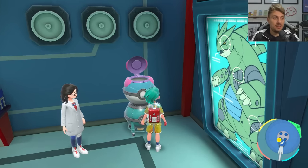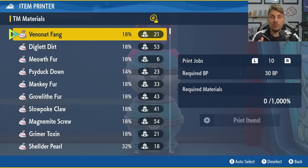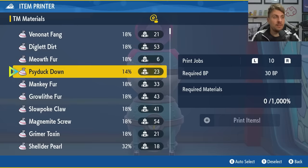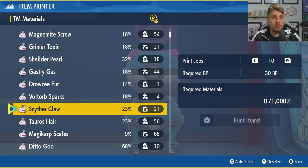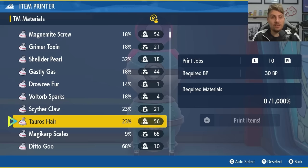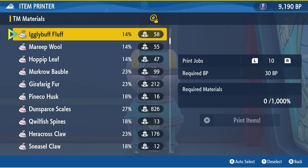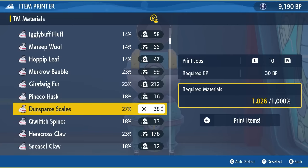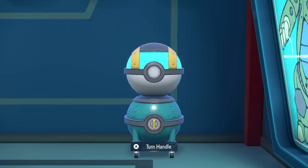Once you've upgraded the machine, it's very easy to use. Speak to Reese, say you want to do a print job, and you're presented with a list of all the Pokemon materials you've collected. They all have different weightings and you need to make up 100% per job. I look for materials I have a lot of — I had plenty of Dunsparce Scales, so I used those primarily. For 10 print jobs, you need 1,100% worth of materials total, costing 30 Blueberry Points.